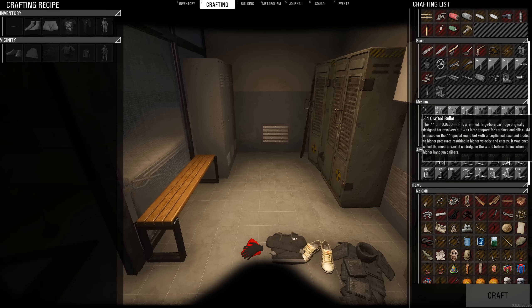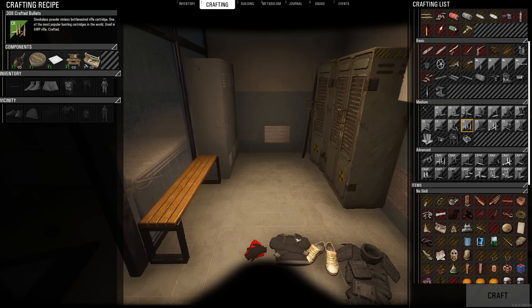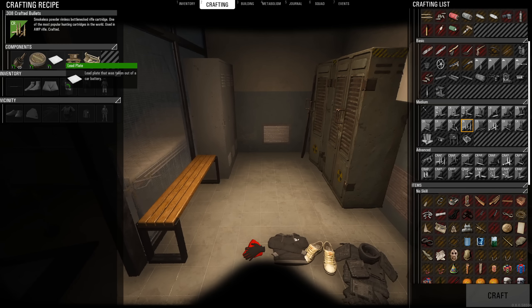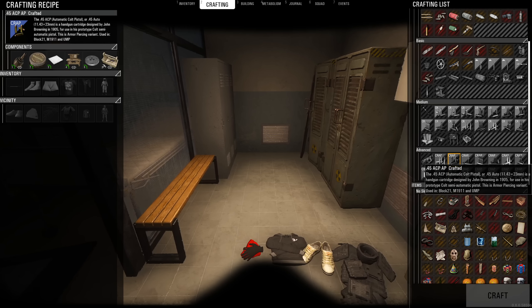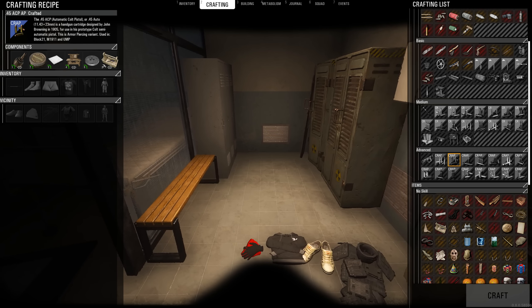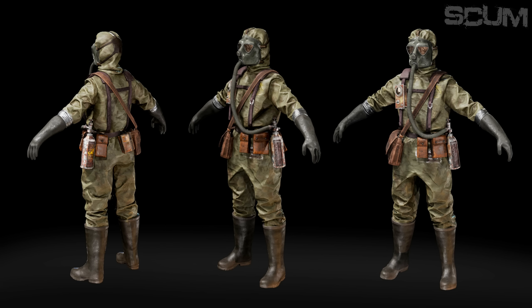Depleted uranium - if you go to the crafting menu under the medium skill, you can see crafting ammo. Normal crafted ammo doesn't need depleted uranium. But if you go to the advanced section and want to craft AP rounds, depleted uranium will be utilized to craft those AP rounds.